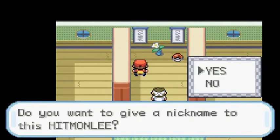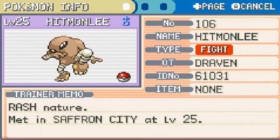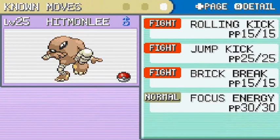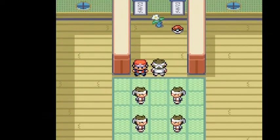Hitmonlee, what's up? Will I give it a nickname? No, not right now — it's not really going to be on my team either. Hitmonlee level 25 — it is a fighting type Pokemon, Rash nature. Very good attack, speed's pretty good, special defense is great. Limber ability, so it won't get paralyzed. And it has good moves: Rolling Kick, Jump Kick, Brick Break, and Focus Punch. So maybe I might use it on my team, maybe not. I still have other Pokemon.